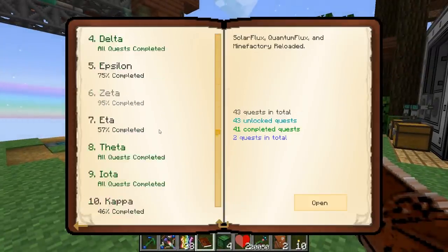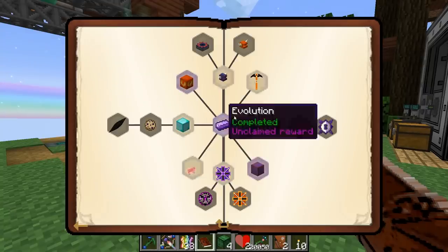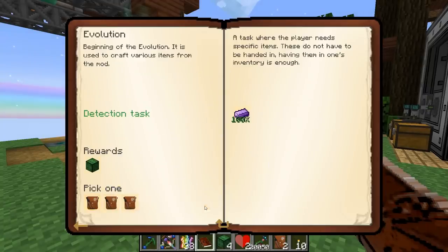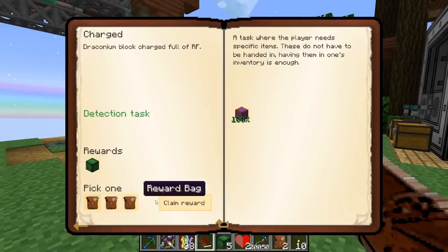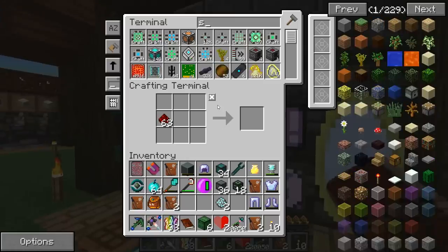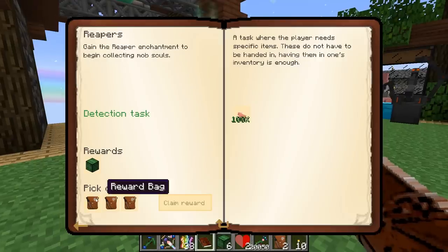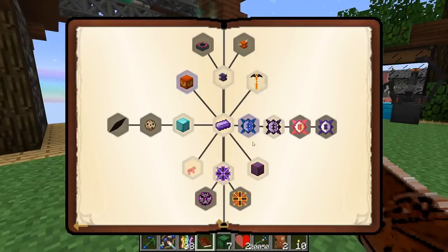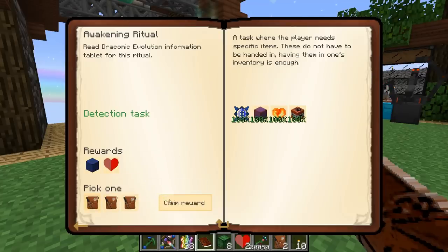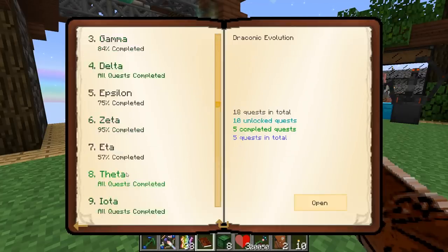Are you guys ready for this? This is where things get crazy. Lambda — unlocked! We have four done there already. So we found Draconium, we've charged it, we've collected souls — remember when we did the Diamond Spike enchantment? We've done that. And we've made Awakened Draconium; we've automated it too by now. So that's cool. We didn't unlock Moo though.